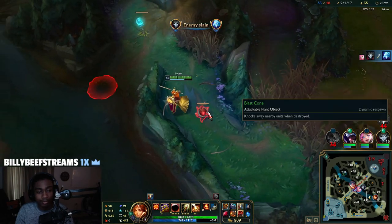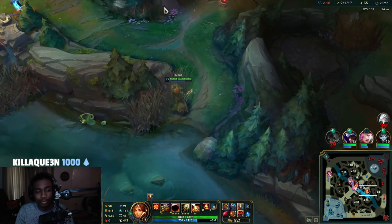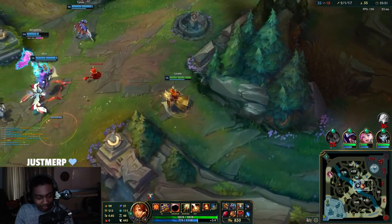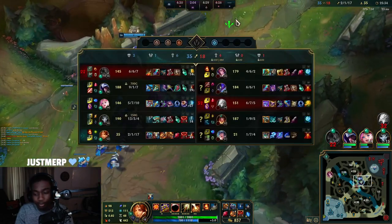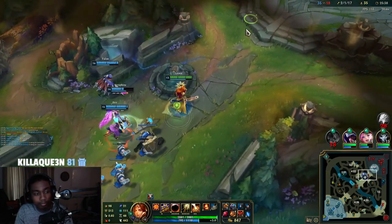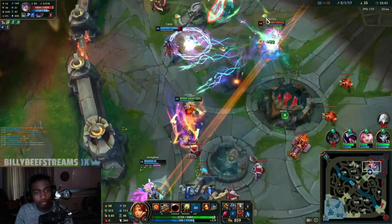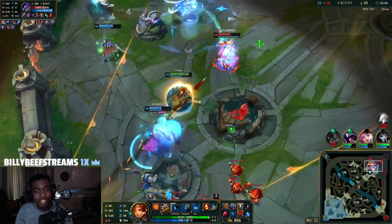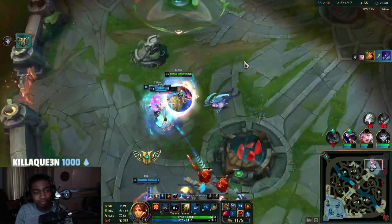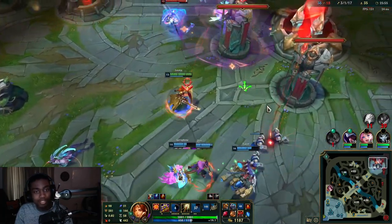I guess they're gonna fight mid. My only issue with that is even if we ace them, there's no objectives mid. Nothing really comes of it. But you know what, they wanna fight it. I didn't land my E but hey, we still get him. And just like that I think that should be the game.